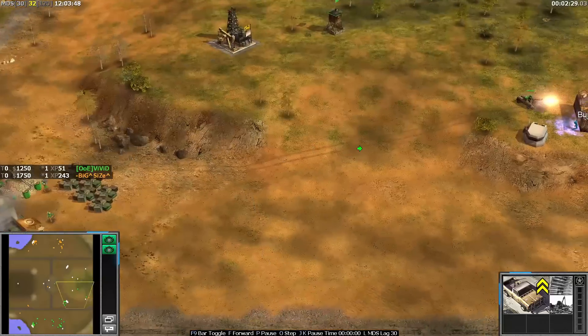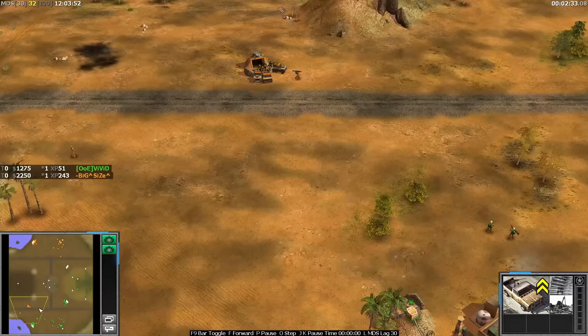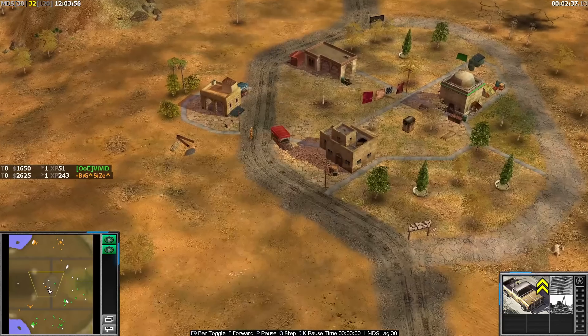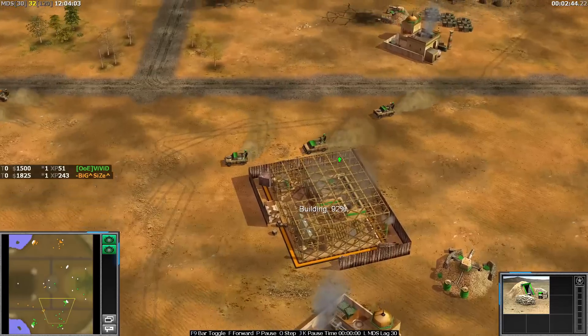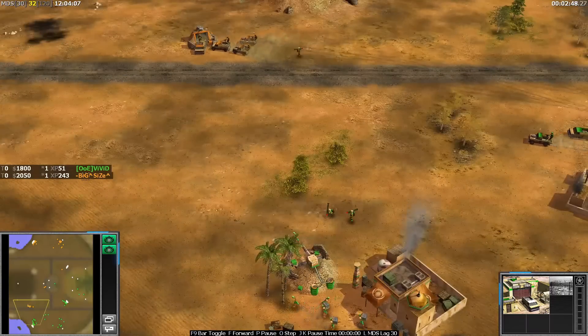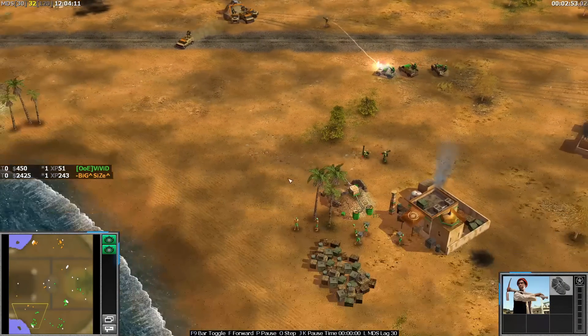Nice denial there from Vivid because that would have been a really strong position for Size - it would have meant he had a flanking position on the left and on the right. Currently the only forward position he has is this forward tunnel here, but it's keeping Vivid very occupied. Vivid is dropping down a second arms dealer - it is a fake. It will cost like 1,875 to upgrade it to a real one.